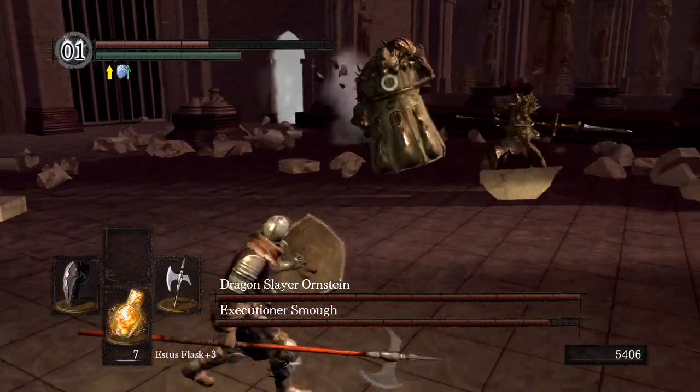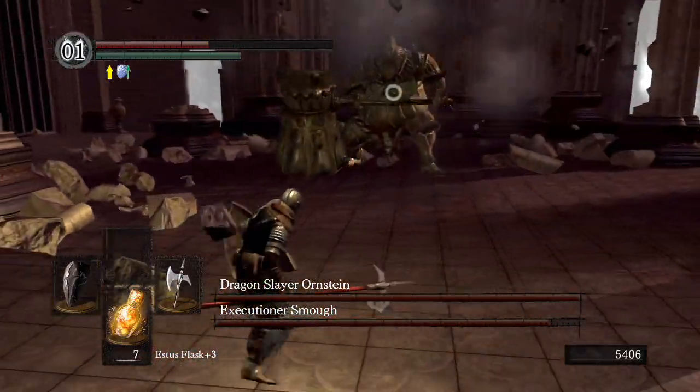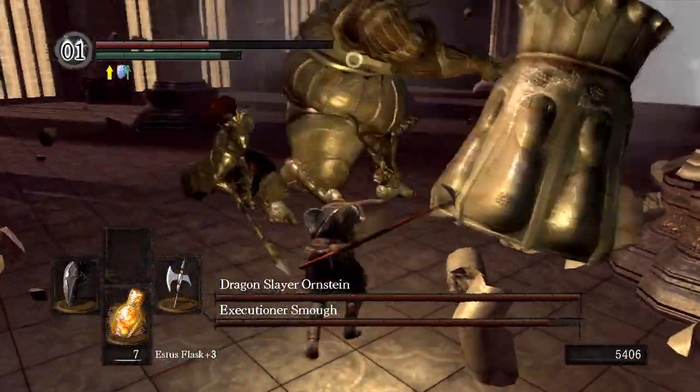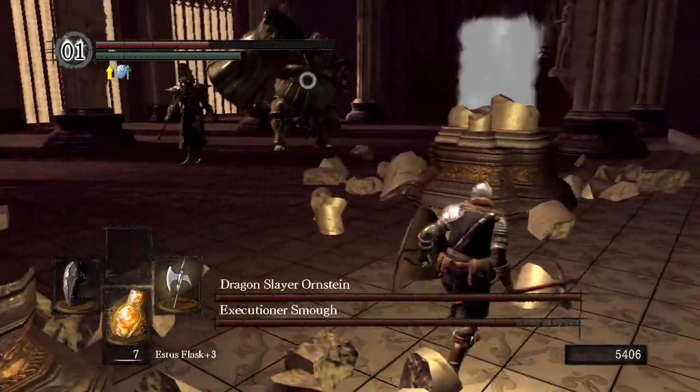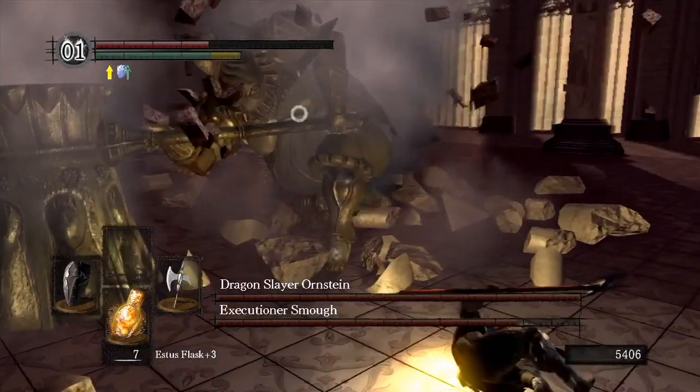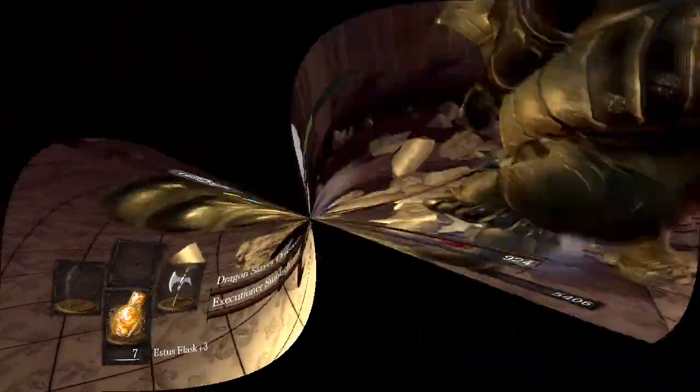So when you have to fight both of them at the same time, I would just try and move around a bit and separate them. Get your licks in when you can. They're really not too hard — they don't have too much health at this point. So go two-hand when you can and hammer away.